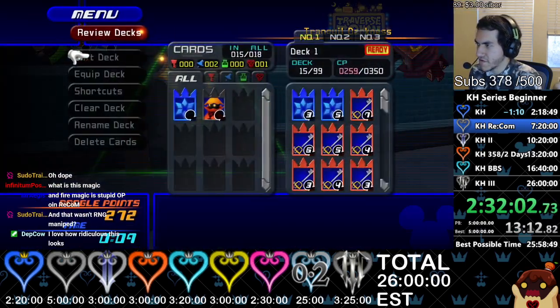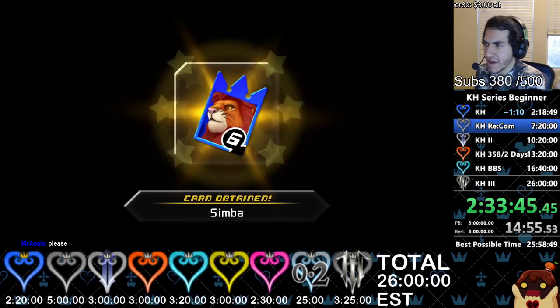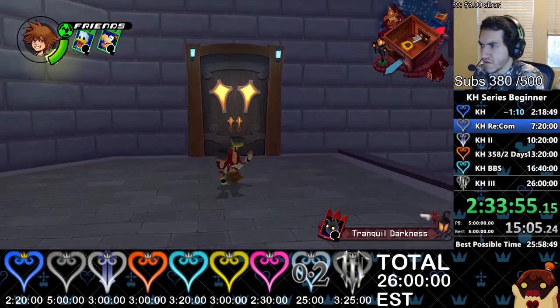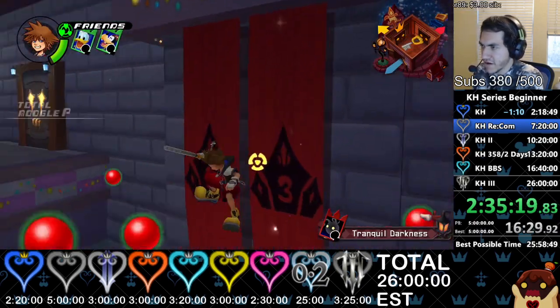We did it, guys. Watch me get no Jokers because I got such good luck with the Red Nocturne. I want at least two Jokers — on average you get like three. My average is way worse because I just have bad luck, but I want at least two. Two is okay. Moogle points are really important because we're gonna need them for buying decks.